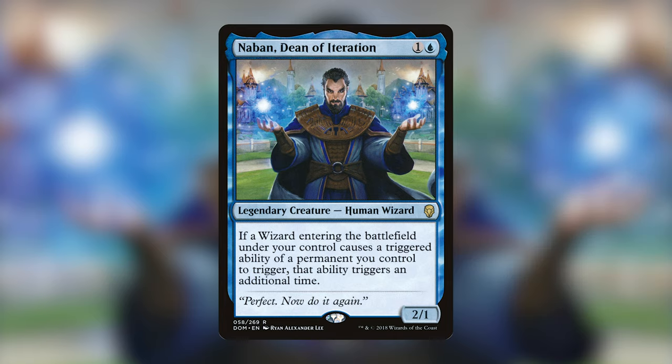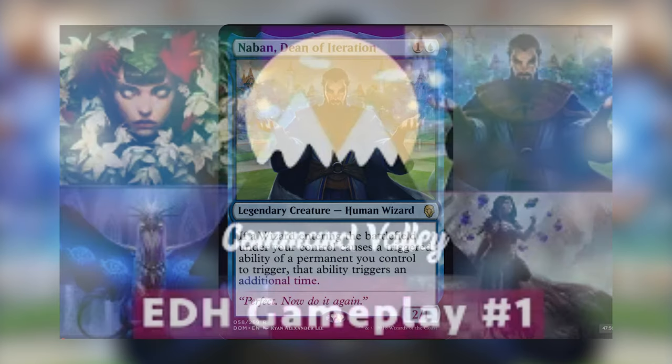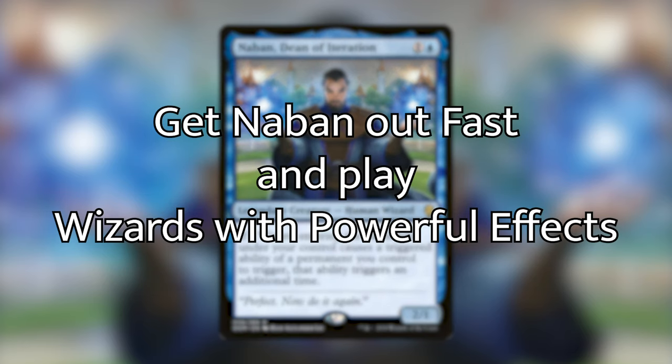I played a version of this on our very first gameplay video on our channel. And since then, I've done a couple variations. I've revisited the deck list and made it a little bit better. Some new wizards have come out, and I think the deck is so much fun to play. It's one of my favorite decks, and I thought maybe you guys would be interested in building it too. We are wanting to get Nabhan out as fast as possible, and start playing wizards that have really powerful Enter the Battlefield triggers, or ETBs that draw cards. We want to play a lot of those, because Nabhan makes them twice as good.